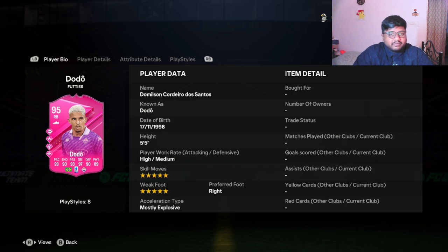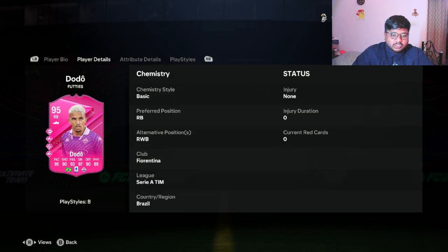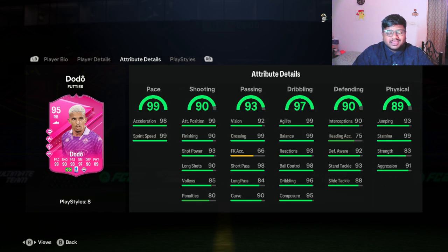First off, his skill move and weak foot: five-star, five-star — insane. A free card with five-star skill moves and five-star weak foot is actually pretty insane. Right back, right foot — this is also really positive. Looking at his stats: 99 pace is massive, 97 dribbling is massive.